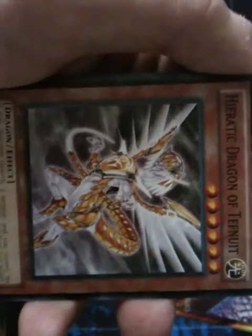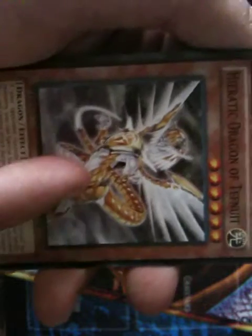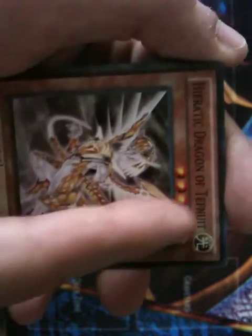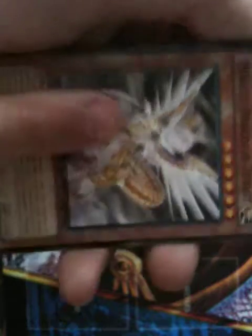The Heretic Dragon cards — I don't know too much about these, so I'm going to skip over them. But the art design looks pretty cool. It has 2,100 attack, 1,400 defense, and it's level 6. It looks pretty good, but I don't know too much about the effect so I'm not going to go into detail.